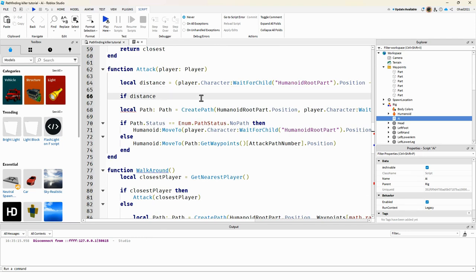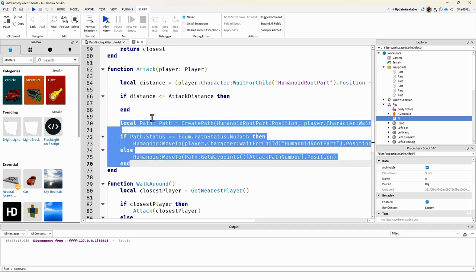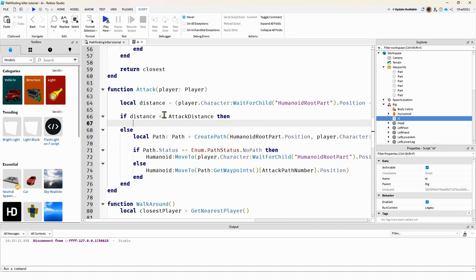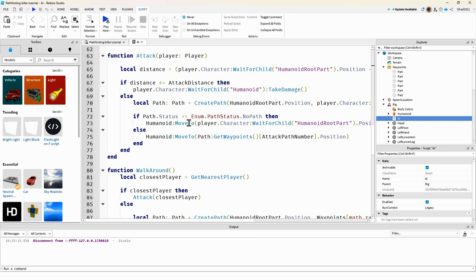We check if distance is less than or equal to attackDistance. If it is close enough, we do player.character:WaitForChild('Humanoid'):TakeDamage(damage), where damage equals 5. Otherwise, we move toward the player.